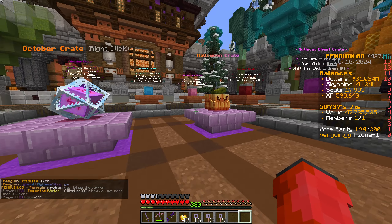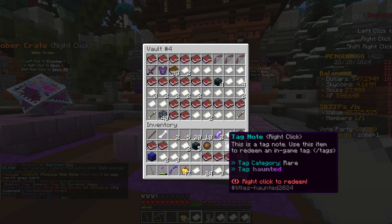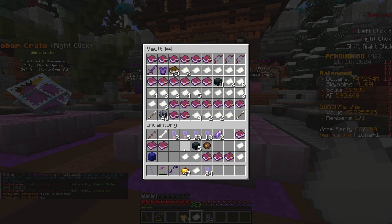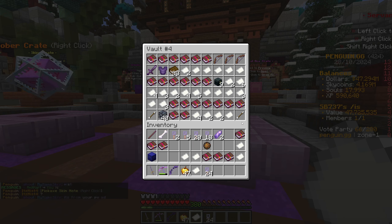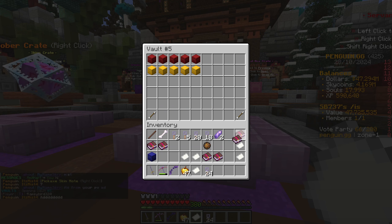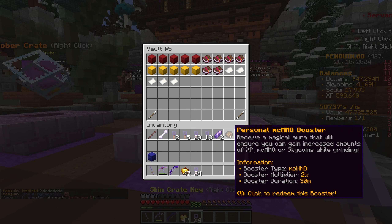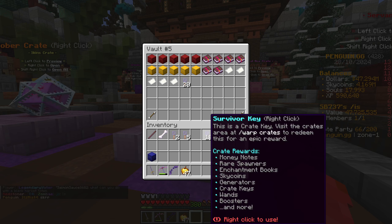Some more emojis, skin keys, survivor keys - oh, a five dollar gift card! I think that's the first time we've got a five dollar gift card, that is awesome. Three more to go. Another emoji - I don't think we've got the grass one yet - a few more items, same old same old. Last two Halloween crates now. Survivor keys, a few more gens. Oh we're filling up our overflow. Last but not least - survivor keys and another gift card! Ideal, we like the gift cards.